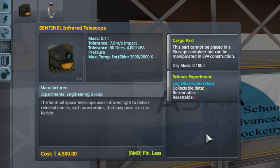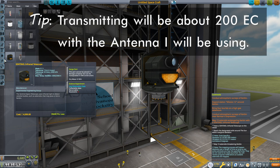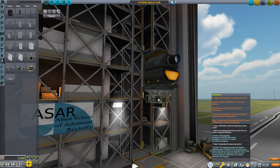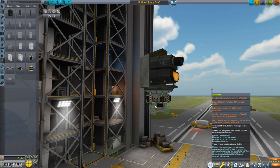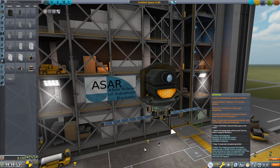One thing about the infrared telescope: although it doesn't say so in the description, it does require electricity to run — very similar to the scanners. Once up and running and detecting asteroids it doesn't cost anything, but for that initial scan it costs about 300 units of electric charge. It also generates science, so we'll want to transmit that home. I'm putting on a Z200 rechargeable battery bank and four Z400 batteries. For power generation I'm going with the AUX-4L 1x6 photovoltaic panels — the ones that don't retract, which is fine since there's no reason to retract them in space. That will cover the electricity needs.